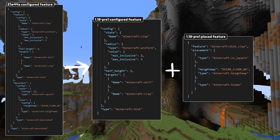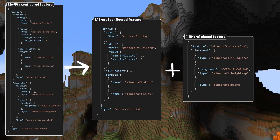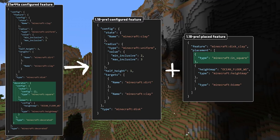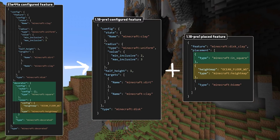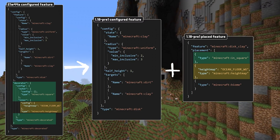Note that for the future there will be benefits to having your configured features separated out and named. The format of placement modifiers is somewhat different to those of decorators as well — the configuration is streamlined and exists on the same level as the type, so there's no longer any need for a separate configuration field. The set of decorators have changed a fair bit too when turning into placement modifiers.